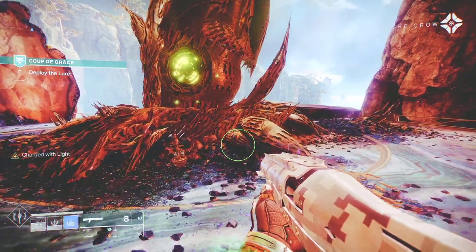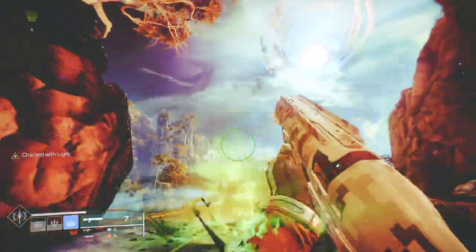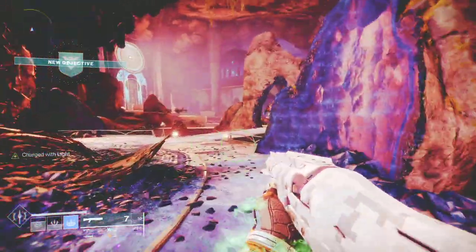To advance the mission, you need to keep chasing the Heist Celebrant and shoot black taken orbs whenever you see them. Then you need to teleport from different areas.